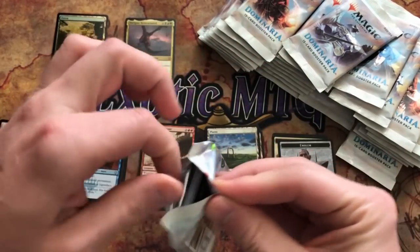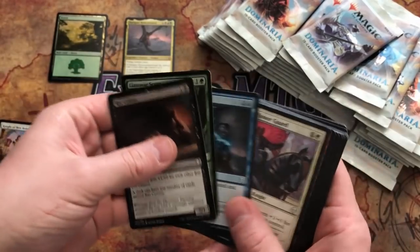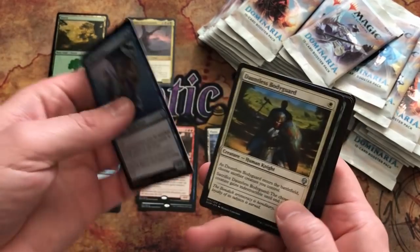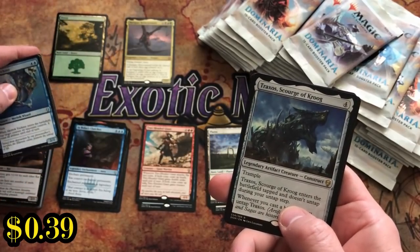When you get an emblem in the box, that means you get the actual planeswalker, right? I think that's how that works. There are Rat Colonies in here too — that's a good one. If you don't like building decks you can build one of those pretty quick. Merfolk Trickster, Donalise Bodyguard, Nature's Spiral, and a Traxos Scourge of Kroog.